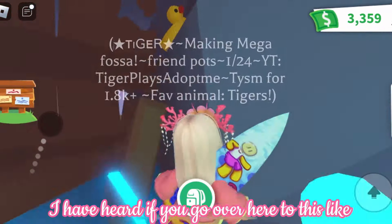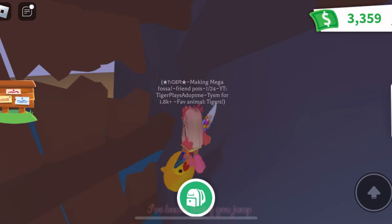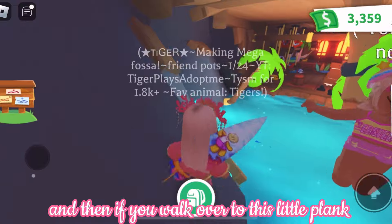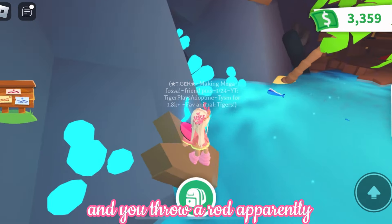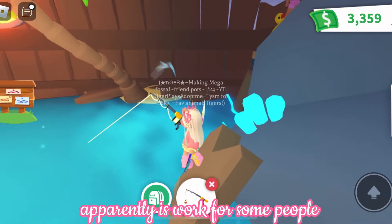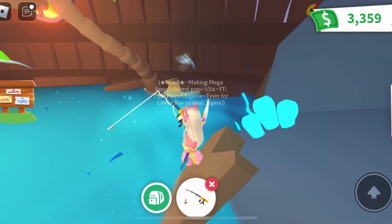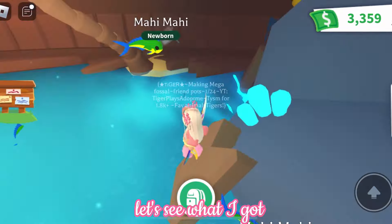I've heard if you go over here to this little duckling floaty, if you jump three times on it like this and then walk over to this little plank sticking out of the rock and throw a rod, apparently you can get the diamond mahi mahi straight away. It's worked for some people so we're just gonna try this — I'm not sure if it's going to work because I'm just not sure if it's real, but we're still gonna try it.